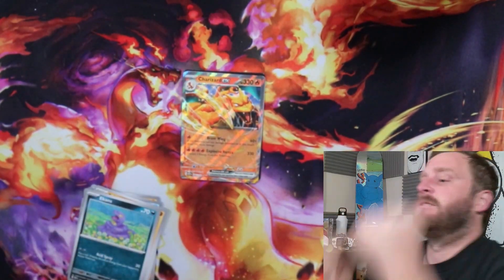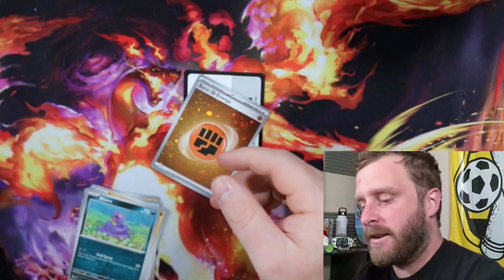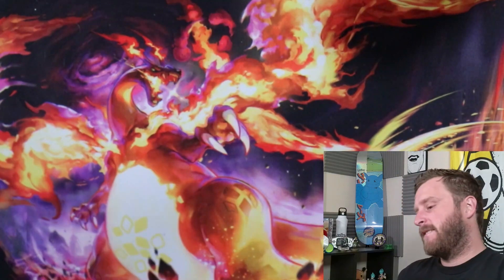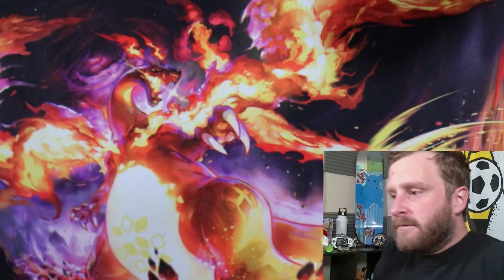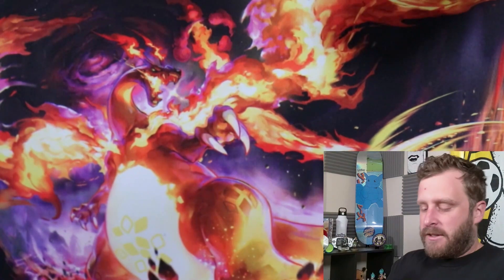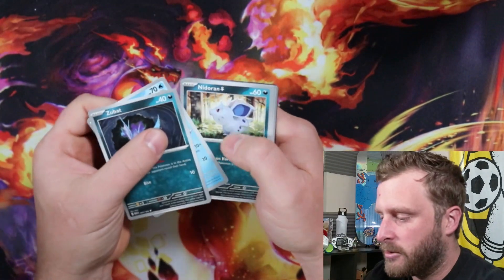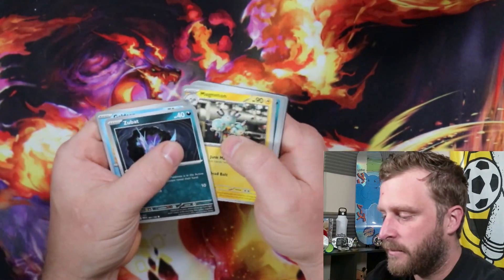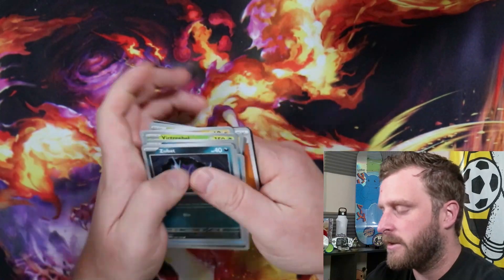Let's get it going, come on Charizard EX, let's go! Getting heated up, ready for this box. We got Zubat, Goldeen, Nidoran, Gastly, Magneton, Nidoqueen, Victreebel, Magnemite, Bolt Orb, and Aerodactyl.